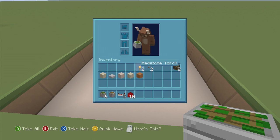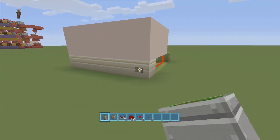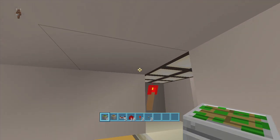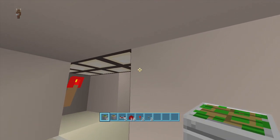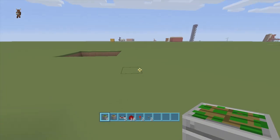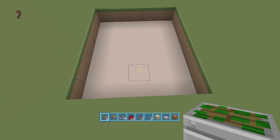For this build you're going to need six sticky pistons, one piston, five redstone repeaters, ten redstone dust, two redstone torches, two buttons. The lamps are optional — I put them in just for light when the hidden area opens up. You can have four lamps in total if you want, but that's completely optional. You'll also need a sand block, a stone slab or any slab, and a bed.